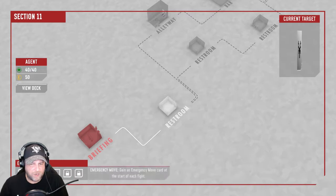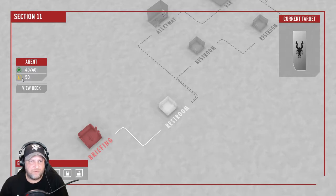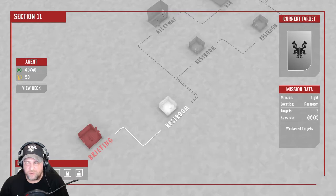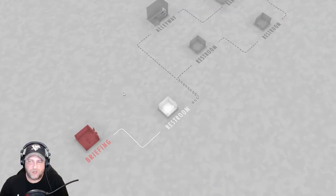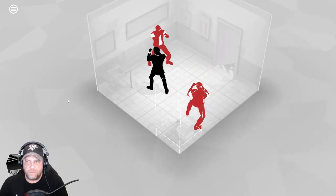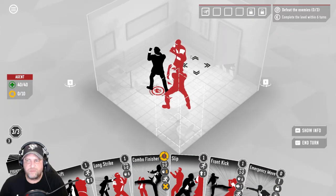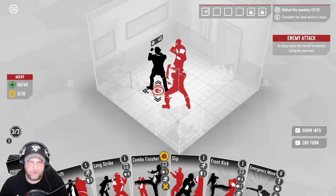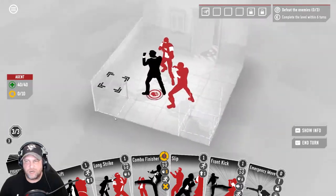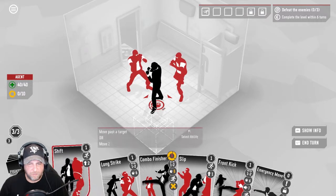We have gained an emergency move card at the start of each fight. This tells you what your health is — we have 40 health out of a maximum of 40 — and this is the amount of money we have. So let's go to the first fight. You can see it's a fight located in the restroom. We got three targets; all of the targets are weakened — we like the sound of that. Positioning is key here. Enemies are going to attack wherever they're facing, so if we move behind a guy, he's still going to attack forward. You can play the different cards as you see fit. This is your mana — three of three — and there is momentum that you gain as well.